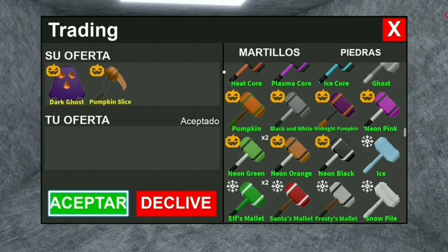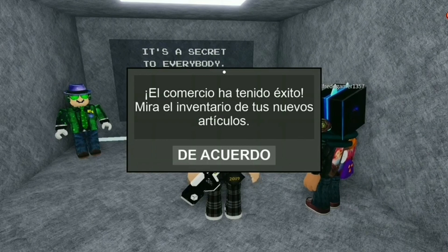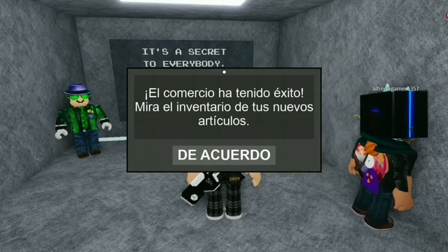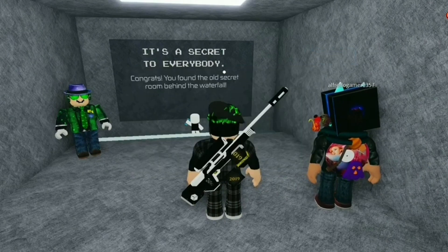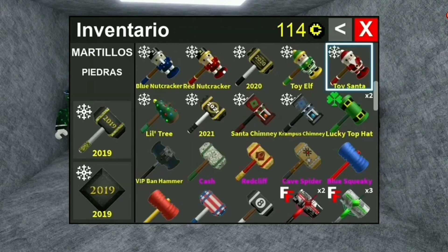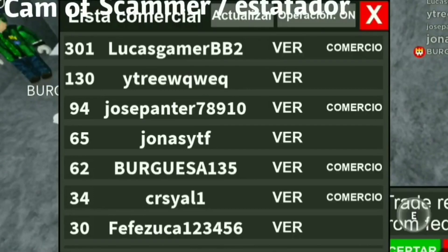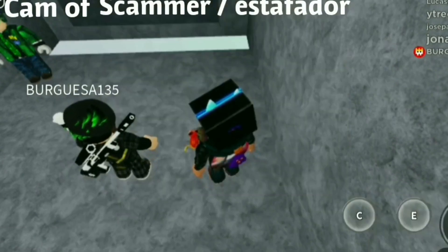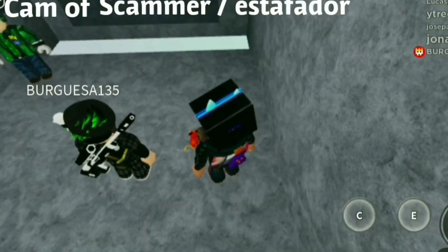Now you might be wondering what happens when the victim accepts the trade but hasn't put anything in himself. The victim accepted the trade and is supposed to get a pumpkin slice and a dark ghost. He goes to his inventory to check if he has them — maybe to use in a Fleet of Facility match or just to have. He accepts, goes to his inventory, and cannot find them. He got scammed. If this were a real person who put something in the trade, he would have lost his items and not gotten them back. The slice hammer and the dark ghost gem are simply not there in the trade — they appear to be there but are not there at all.